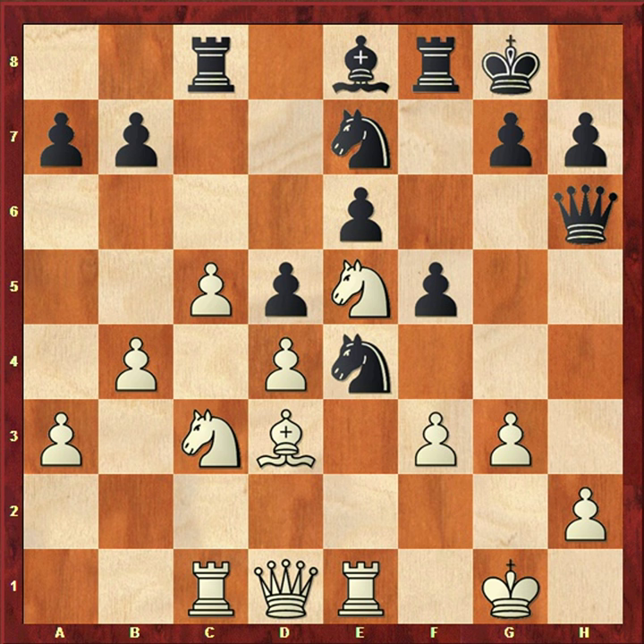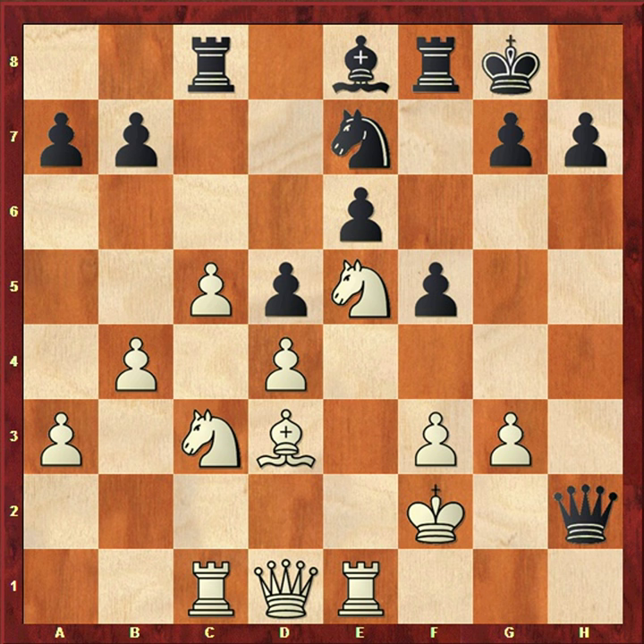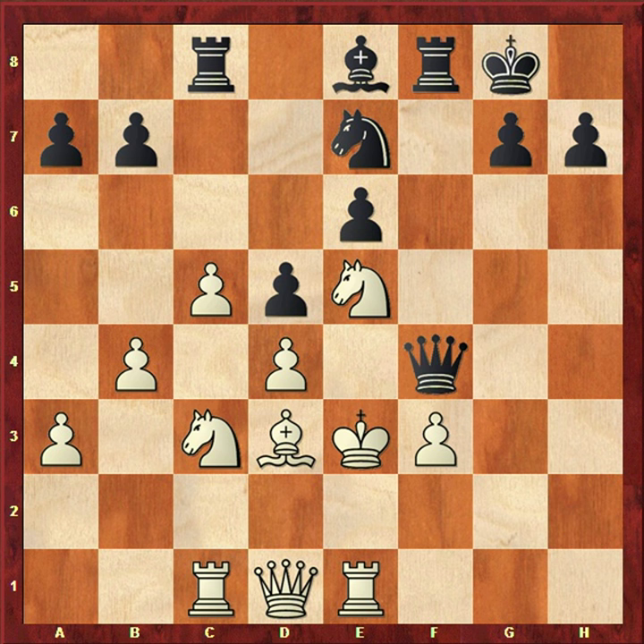Then h6 was played. After a6, f3 looks good for black but with f3 the knight has to move — Nf2. The Nf2 is hitting the queen. If you take with the king, then Qh2+, Ke3, then f4+, gxf4, Qxf4+, Kf2, and then Qh2 — the perpetual check ends the game in a draw.